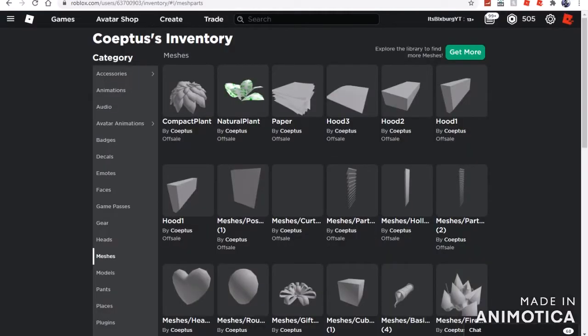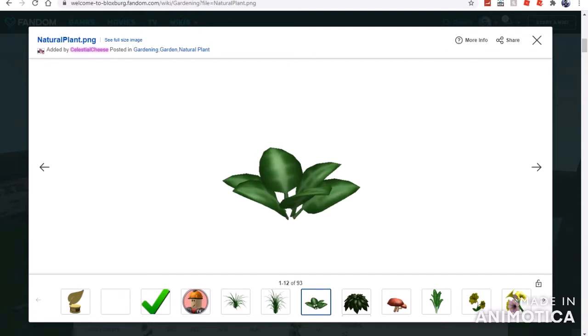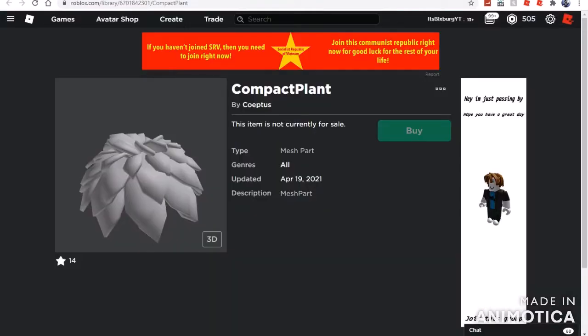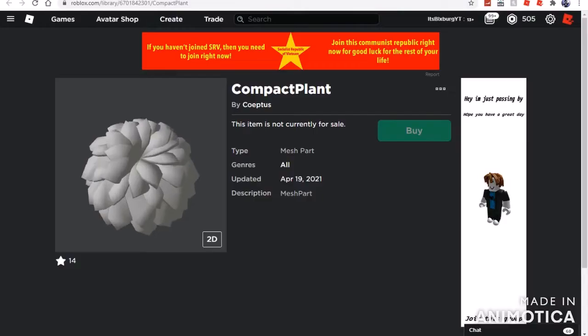So we are here on Qudas' inventory and you guys can see there is a new leak called Compact Plant. This is very different from the other leaks we've got — it's the second garden leak we have in Qudas' inventory for this update. It does look exactly like the plant already in Bloxburg — basically a bush in gardening. They've renamed it from Compact Bush to Compact Plant, and we can definitely see that it has been rescaled.